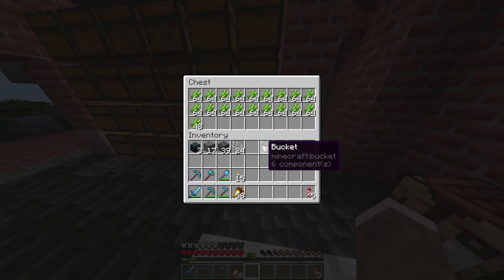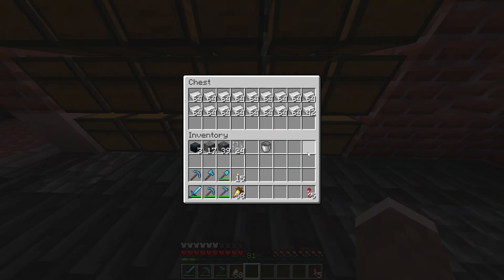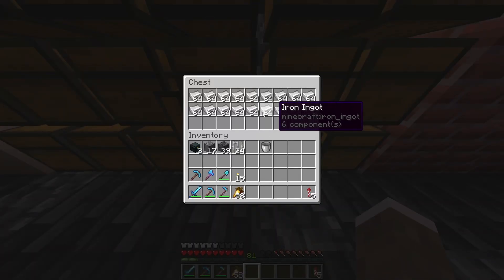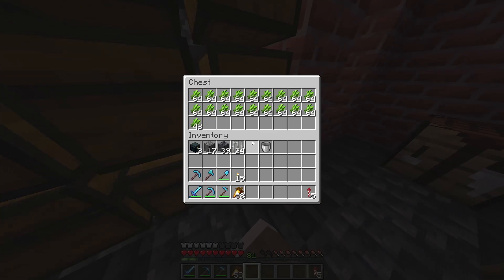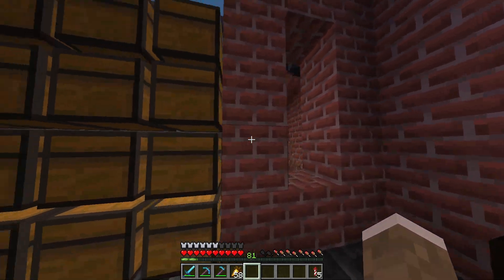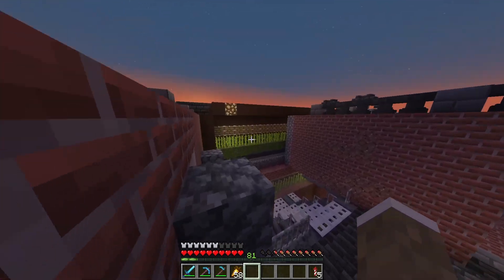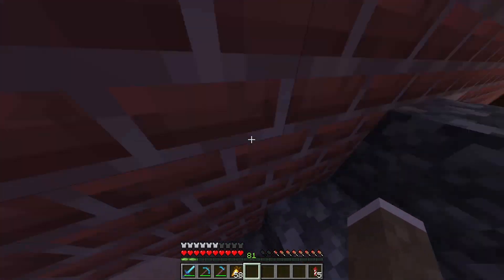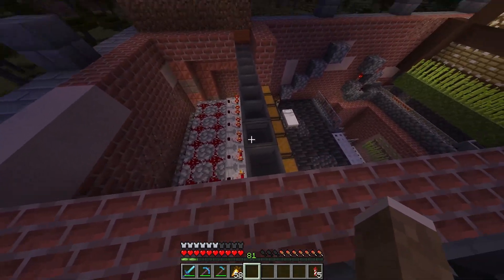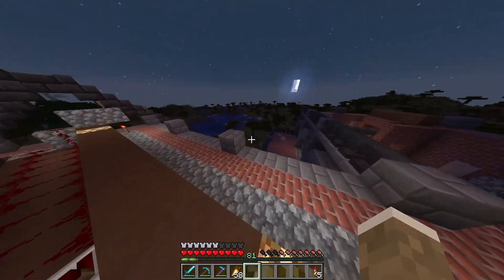Over here we have the storage — these chests automatically fill up. This one's already completely full, and the other is still filling. It's all completely automatic, which is super great, because we don't have to worry about going and collecting. We never have to break sugarcane — it's all just automatically delivered. I really like setting up things like this where it removes the grind. It's a lot to do initially, but once you have it, it's a pretty big game changer.